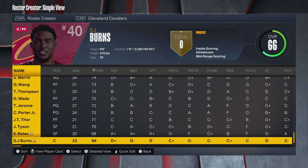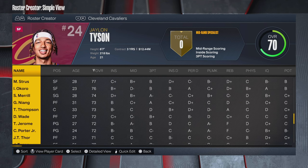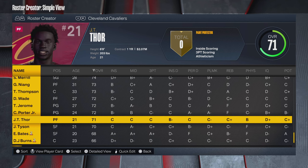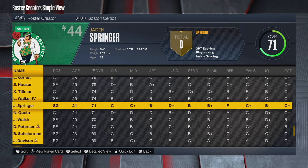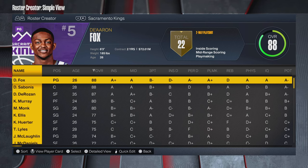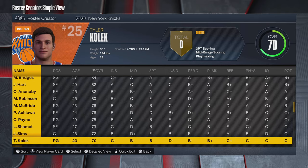One thing that is different with this 2K23 — especially if you've been watching my 2K24 roster updates — is that I can't have three two-way guys. It's just not possible in 2K23; they just didn't allow that yet. So you can only have two two-way players, meaning a guy like JT Thor is just on a regular contract for now.